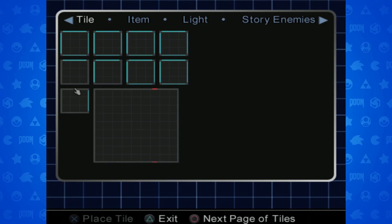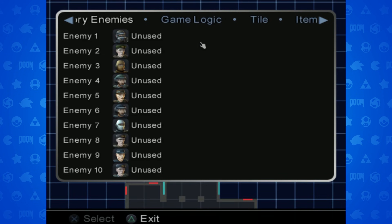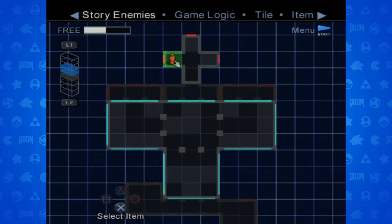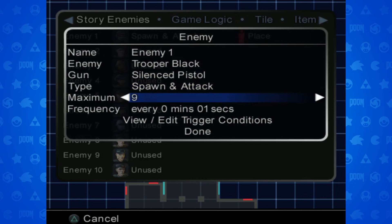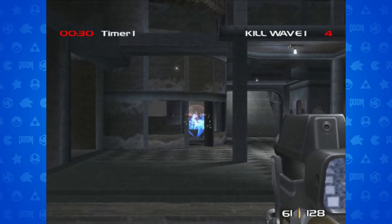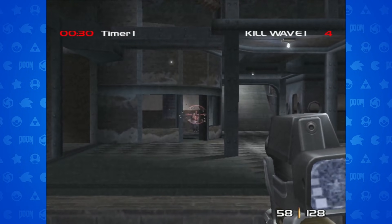TimeSplitters 2 improved on it much more with the option to create your own missions. The new editor adds in game logic for you to use — create your own objectives, place enemies, and even spawn them on a timer. Just be aware the AI sucks. I tried making a dope wave-based map but they ended up not moving from their spawns.